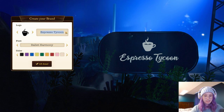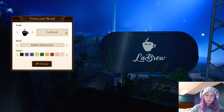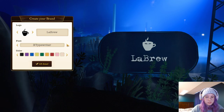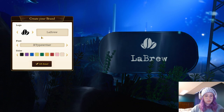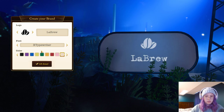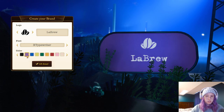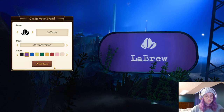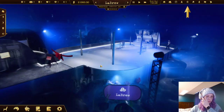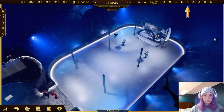We get to name our brand - let's go with 'La Brew,' which is what I did in the tutorial, but this time I'll do 'Little Coffee Beans.' The signs look kind of weird underwater. Does the purple look purple? It looks kind of blue but we'll go with it. I'm going to pause time so we don't do anything while we get set up.